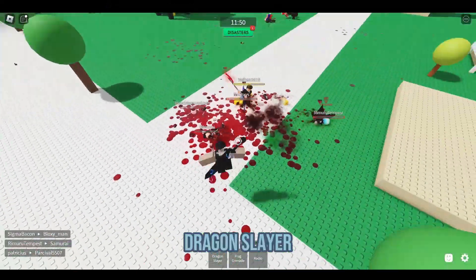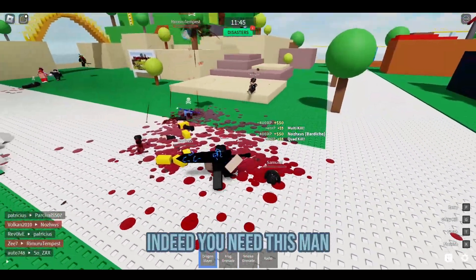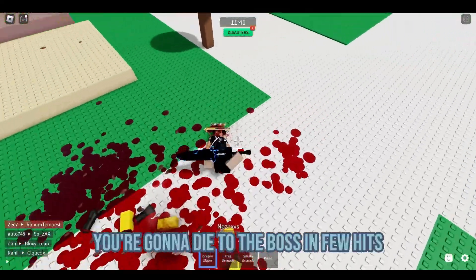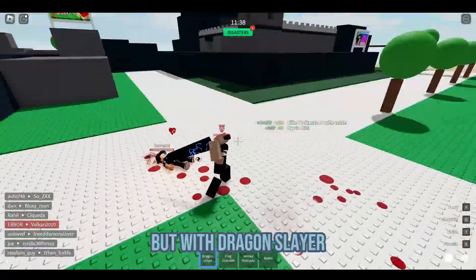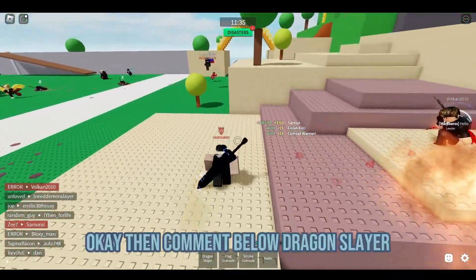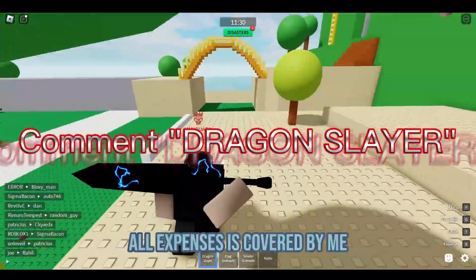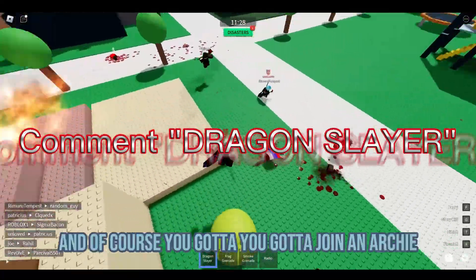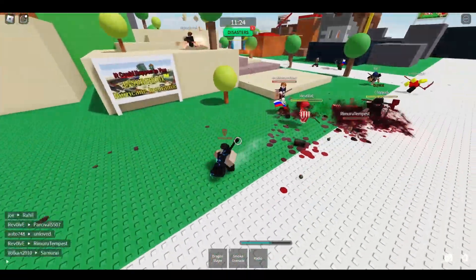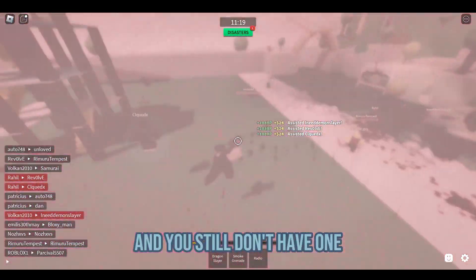Dragon Slayer. Now what are you doing without having the best weapon in the game? Dragon Slayer indeed — you need this. When boss fights release, you're gonna die to the boss in a few hits. But with Dragon Slayer, you can take him down in a couple hits. No Dragon Slayer? Comment 'Dragon Slayer' below and I'll pick one of you guys to win one — all expenses covered by me. Farm up to Dragon Slayer. The game has been open for 3 years and you still don't have one?